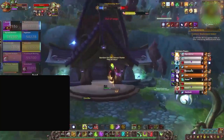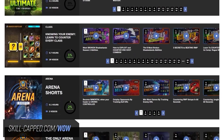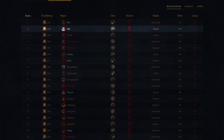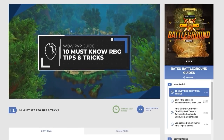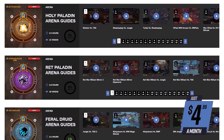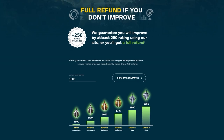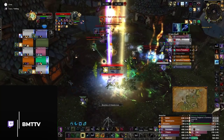If battlegrounds are your thing, then you're in luck. SkillCapped is the only place on the planet where you can watch and learn how the best rated battleground players in the world play their craft. Alongside world-class arena commentaries, there's also a section dedicated entirely to RBGs, including an in-depth look at the best strategy for every single map. For prices as low as $4.99 a month, you gain access to hundreds of WoW arena guides, with a money-back guarantee. Check out skillcapped.com/wow today.